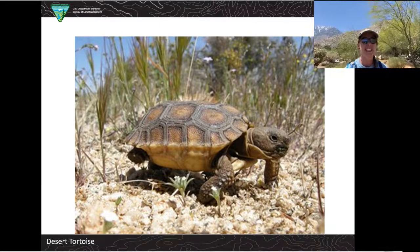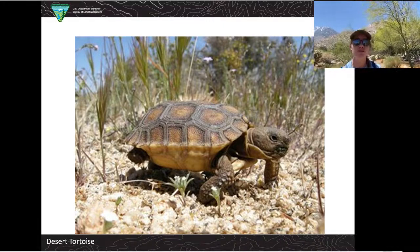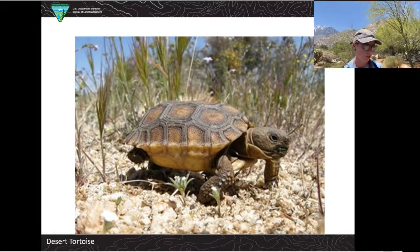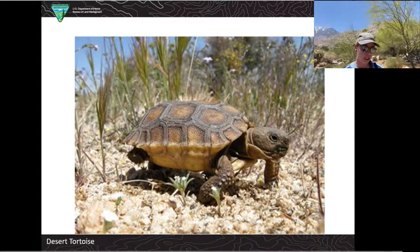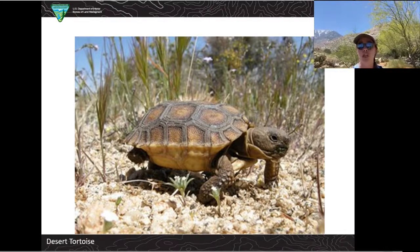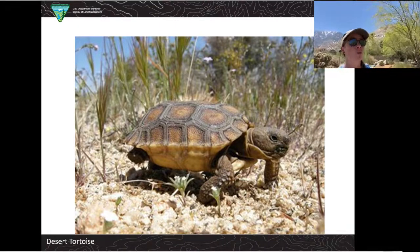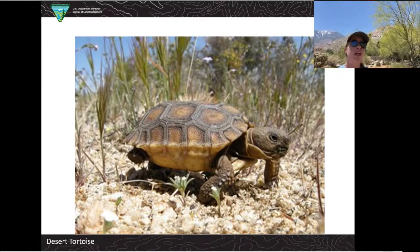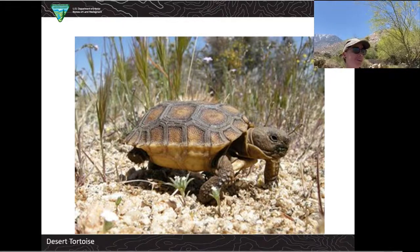They can live a really long time — maybe even up to 100 years; out here in the desert maybe 50 to 80, but in captivity even longer. However, it takes them quite a long time to reach adulthood and reproduce — about 15 to 20 years. Another crazy fact is that they can go almost a year without drinking water, which is a great adaptation. But when they do finally encounter water, they can drink up to 50% of their body weight in one go — that would be like me drinking nine gallons of water all at once.